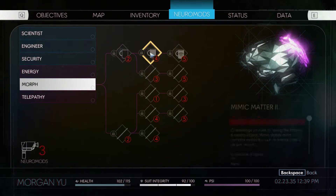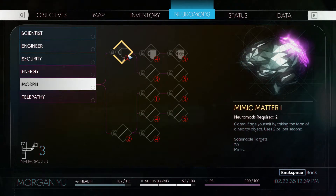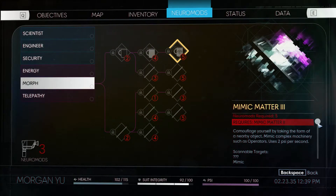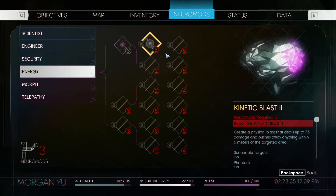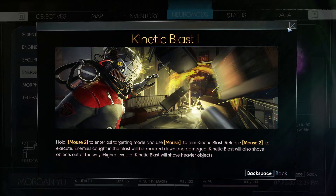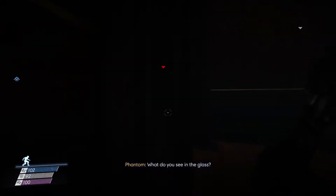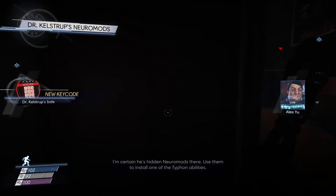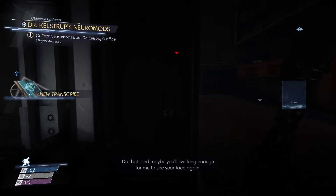I have no idea what these are. Cyanic aptitude... uh-huh. Good — sending you the code to a safe in Kallstrup's office. I've certainly seen Neuromods there. Use them to install one of the Typhon abilities. Okay. Maybe you'll live long enough for me to see your face again. Okay.